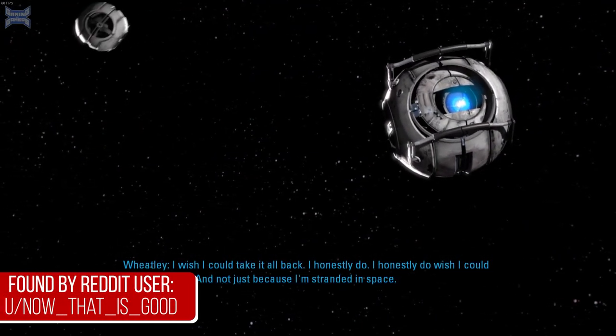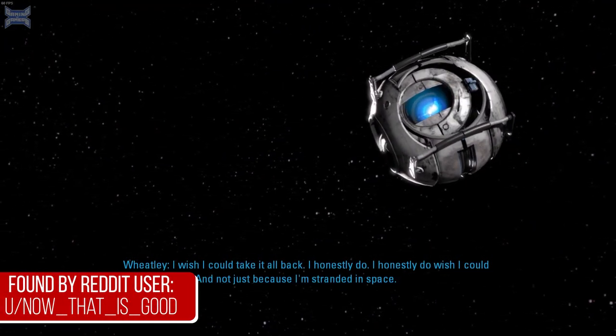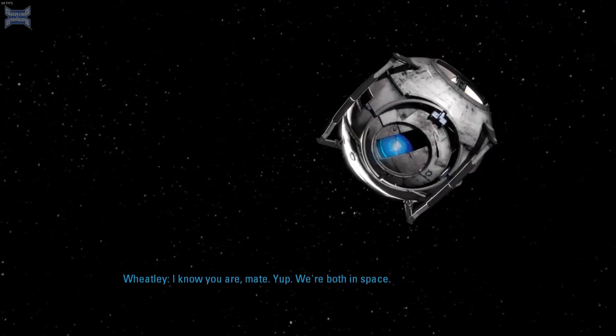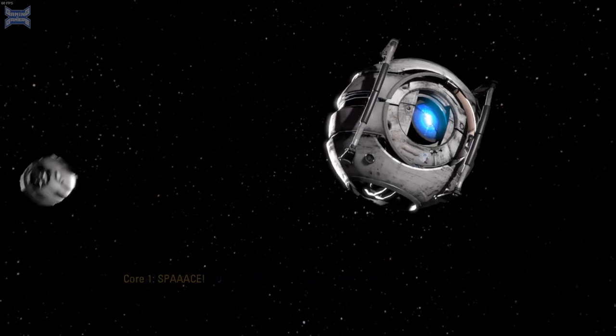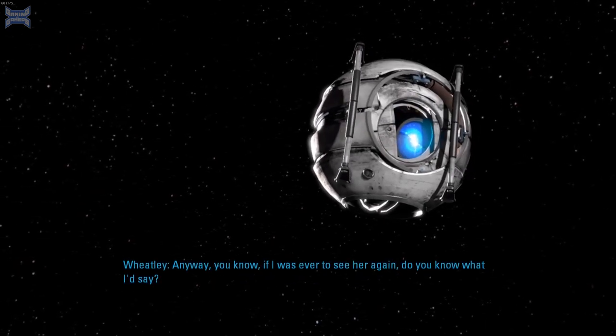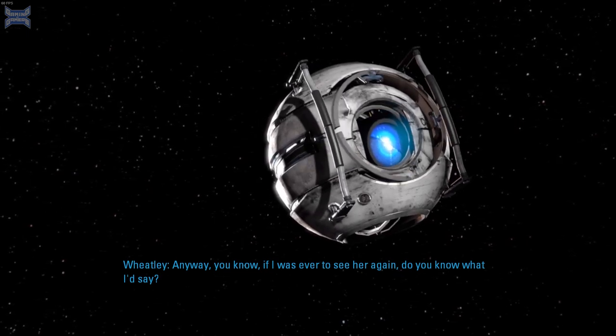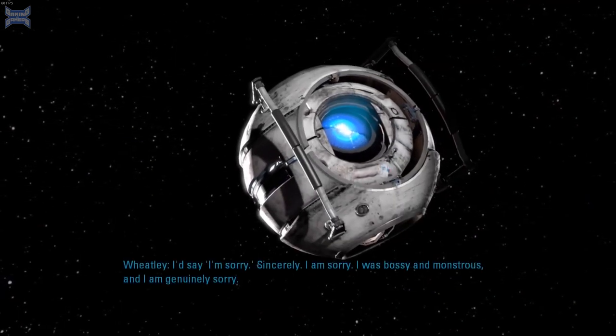Continuing on the topic of Wheatley, let's jump to the ending of Portal 2. After the endgame credits, we get a cutscene where we see Wheatley, aka the Moron Core, being orbited by the Space Core. What you may not have noticed is that in order for something to have that much of a gravitational pull, it would need to have a lot of mass, which hints that Wheatley is incredibly dense.